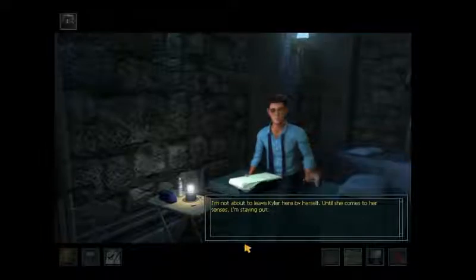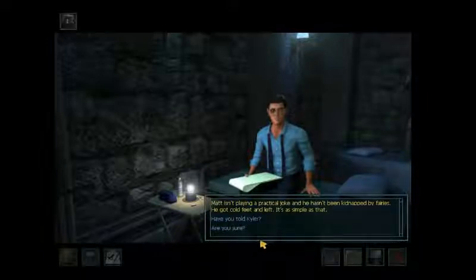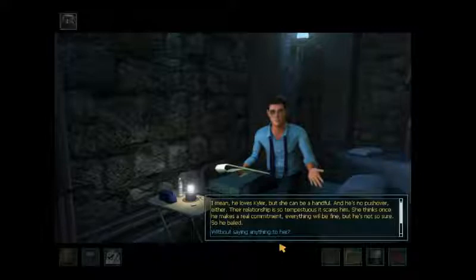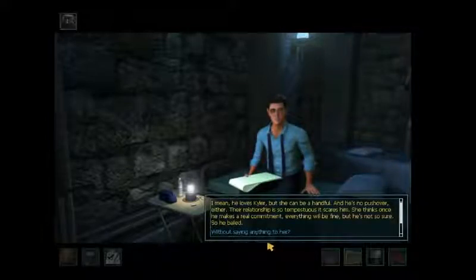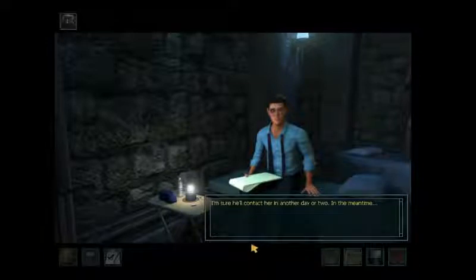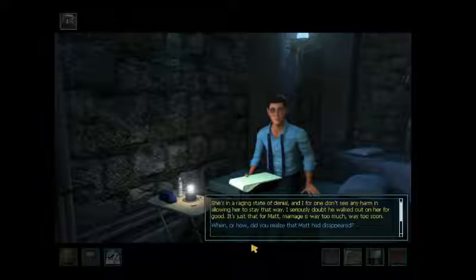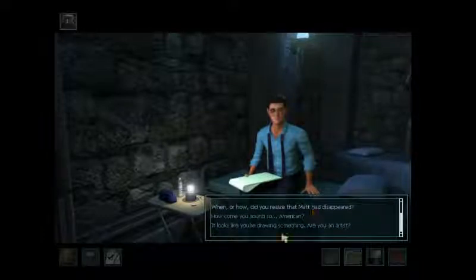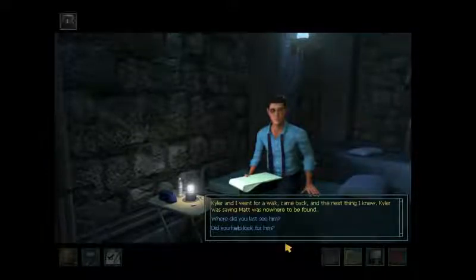Now let's move on to characters. This is not a huge set of characters — we have four characters we can talk to in game. We have Kyler Mallory, who Nancy is maid of honor for. We have Kit Foley, Matt's best friend who is in the wedding as well. We have Danal Delaney, a caretaker for the castle who's been there forever, is very superstitious, believes in a lot of old Irish folklore, and is definitely the Irish character in the game. And then there is Matt Simmons, who we are looking for, so I wouldn't necessarily call him a character. When we only have those three characters, we need really rich interaction with them.